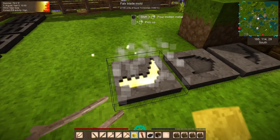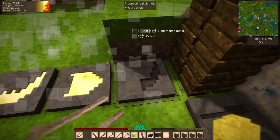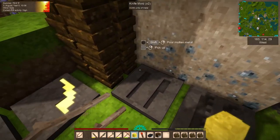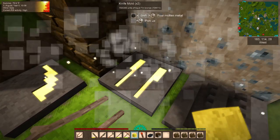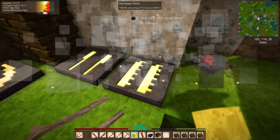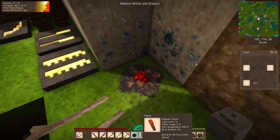Let's pour our tin falx blade, our tin shovel, our tin prospecting pick - getting into that now. We've got 400 left for our tin knives. This is going to be awesome and this is going to be great - you're going to love what this creates!